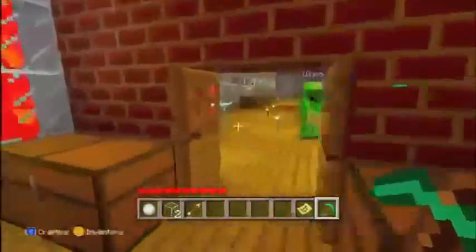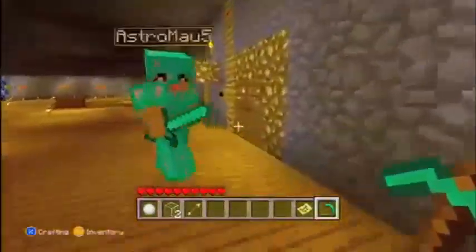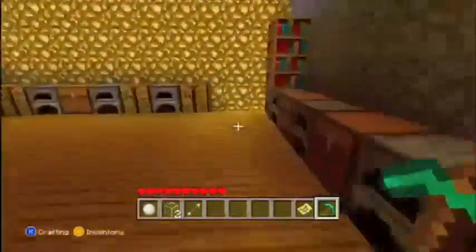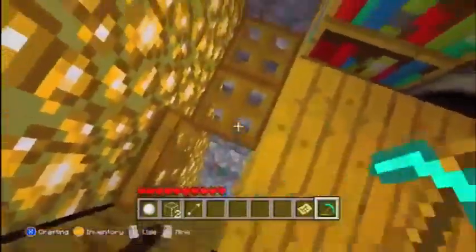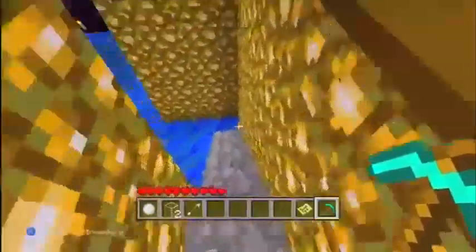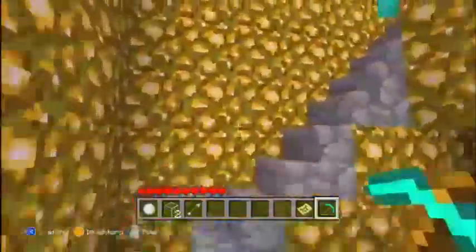Over here we have Astro's room. We got all the obsidian out of there from the last time you saw it. Here's the room, and down here there's other stuff too - pretty nice room.